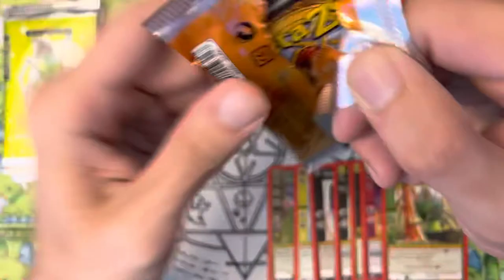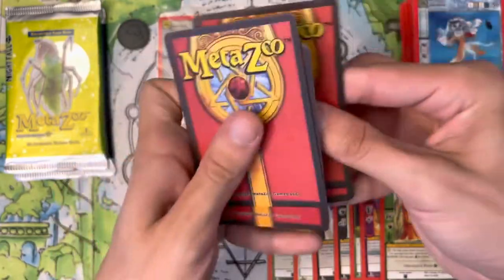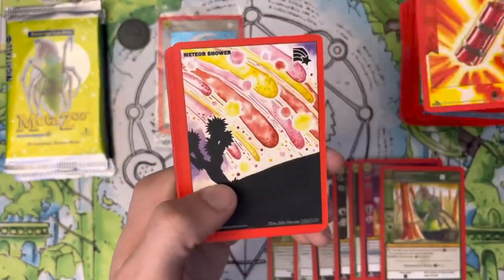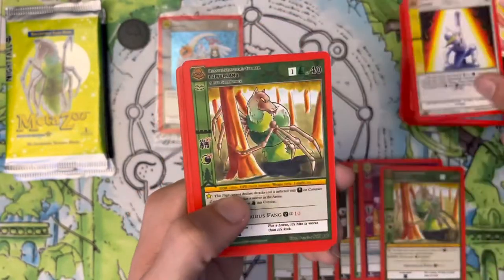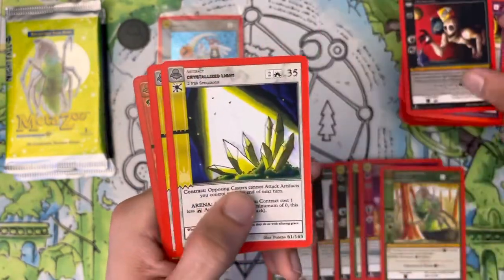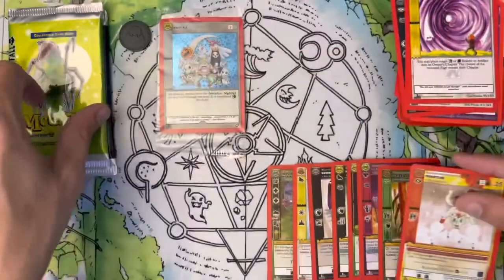We are still on the reverse hollow train with three packs left. Let's see if we can get lucky at the very end. Either way I still want to open more Nightfall stuff before prices tend to go up — I'm sure at some point prices will go up for Nightfall. As the set is already a little bit more expensive as is, as things get bought out I imagine it will go up with time. There's a reverse hollow Teakettler.